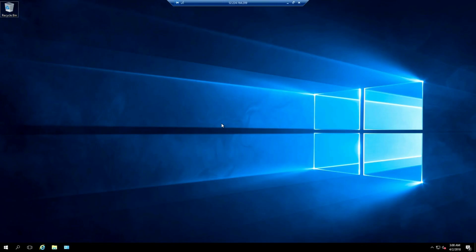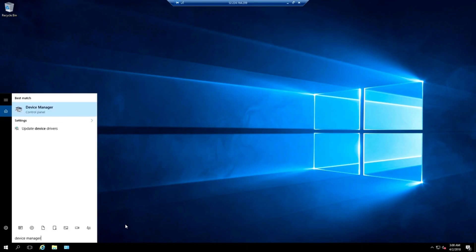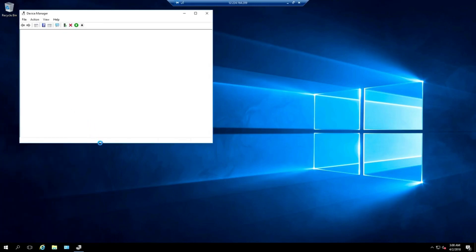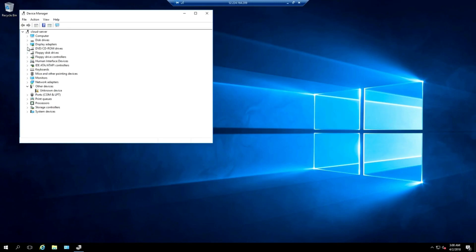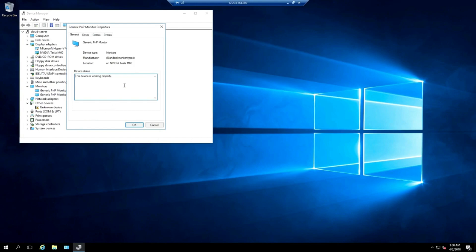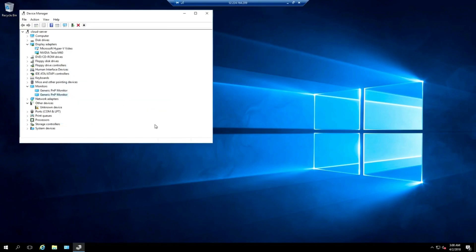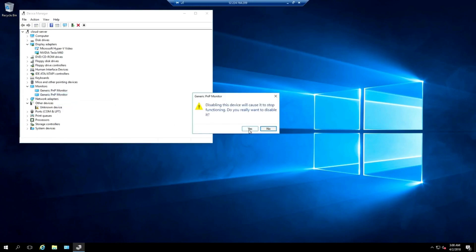Our server is back up. Go ahead and do a search for Device Manager and open it. Expand the display adapters category, right-click on Microsoft Hyper-V Video, and disable it — hit yes when prompted. Then go down to monitors. There are two virtual monitors connected — we only want the one connected to the Tesla M60. Right-click the second monitor, choose properties — it shows it's on a basic display adapter. Disable that one and hit yes, then close the window.